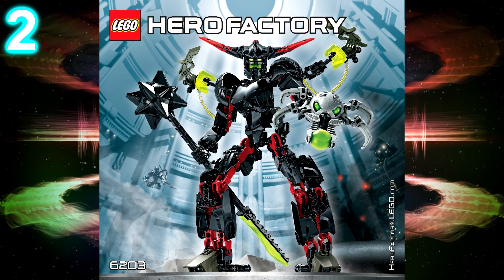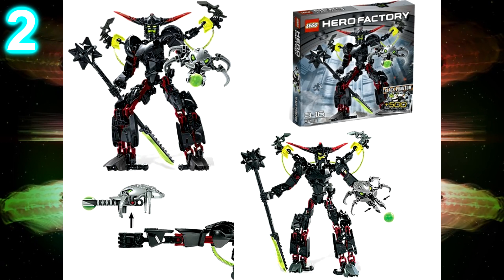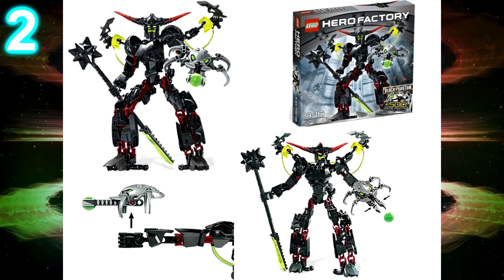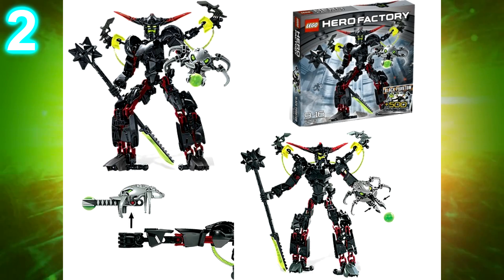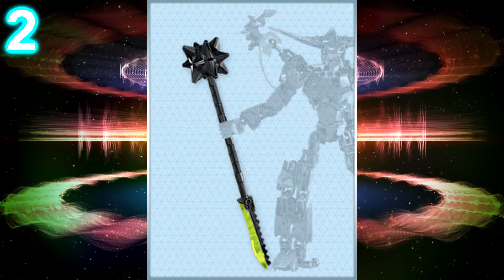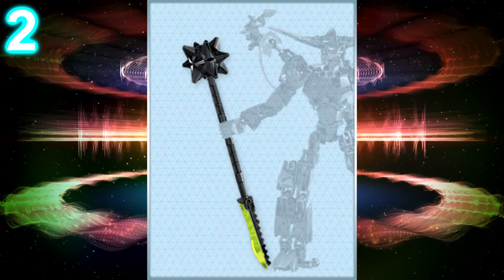At number 2 we have Black Phantom. Now Black Phantom is pretty much a clone of Firelord, but better. Unlike Firelord, Black Phantom has movable arms and probably a better color scheme. Firelord had a good color scheme, but Black Phantom definitely has fewer colors and it looks a lot cleaner. The Arachnix drone is pretty cool, being a mixture of a bug and a blaster. The staff is also pretty cool — I'm not sure how I feel about the blade at the bottom of it, but it works for Black Phantom.